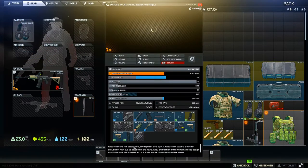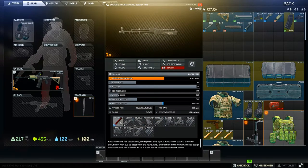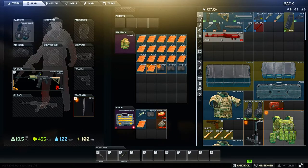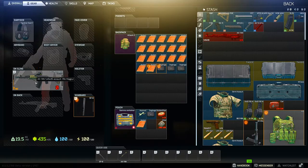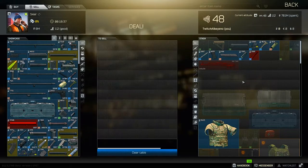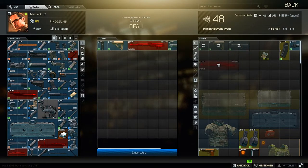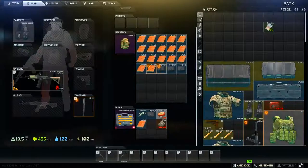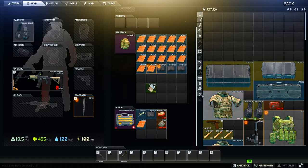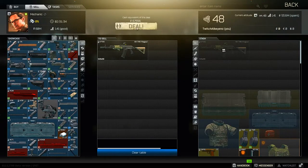Oftentimes most players simply sell the guns they find in raid outright, but if you take the 10 seconds it requires to strip the gun, you can oftentimes get much more money. For example, using the AK Magpul from Peacekeeper level 4 as a baseline — in one case stripping the gun and selling first to Skier then to Mechanic for the max rubles, compared to selling the full gun to Mechanic — we see a general rule of about a 17% increase in price by first stripping the gun. In the long run, that makes a huge difference.